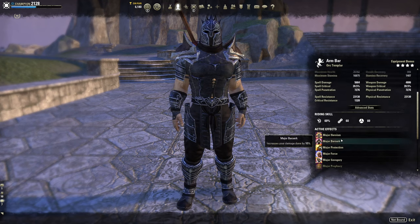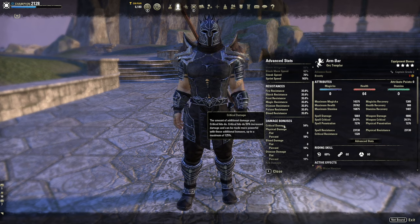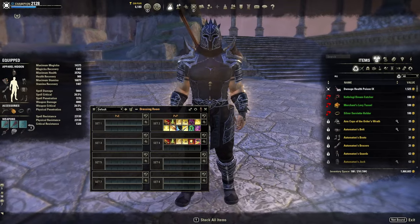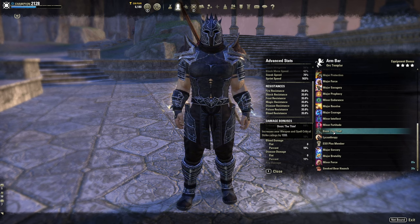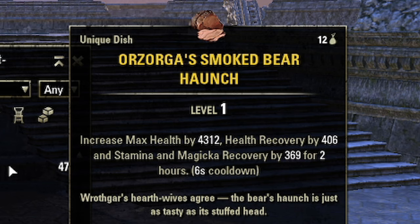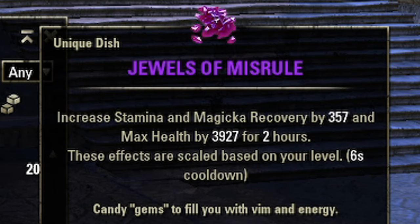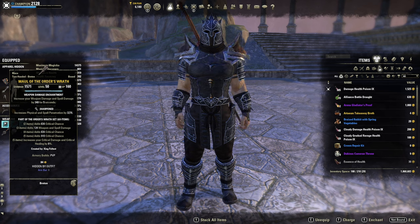For Mundus stone, I run the Thief — yes, it's making a comeback. I have almost 40% spell and weapon critical, and my crit multiplier is very high at around 104% with a base of 50%. If I use Race Against Time, it goes up another 10%, so I hit very very hard. An alternative is Warrior, which is decent, or Shadow if you want maximum burst. For food, I use Smoked Bear Haunch — max health by the most value, plus health, stamina, and magicka recovery. Jewels of Mystery is a cheaper alternative with less health but recovery across the board.